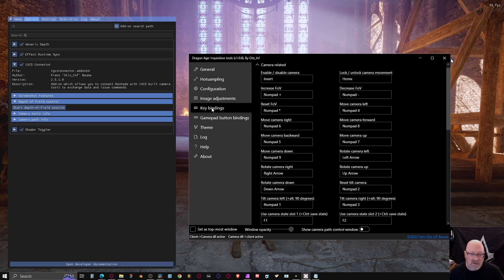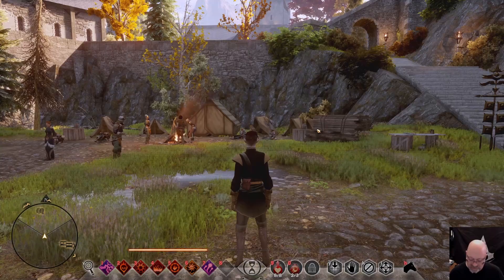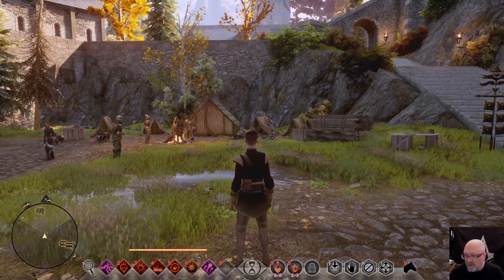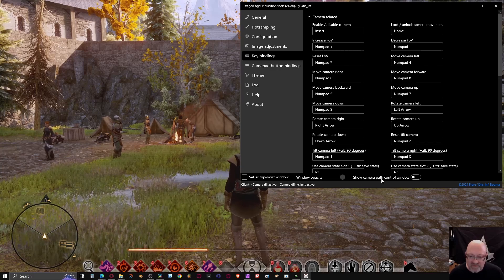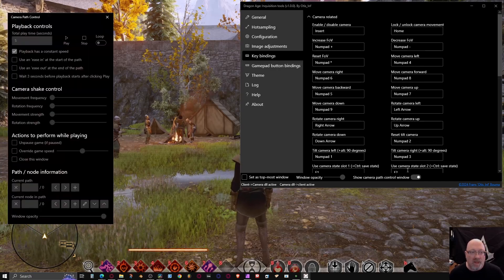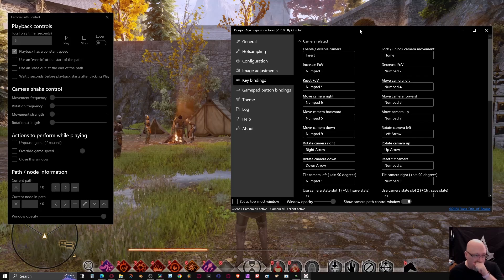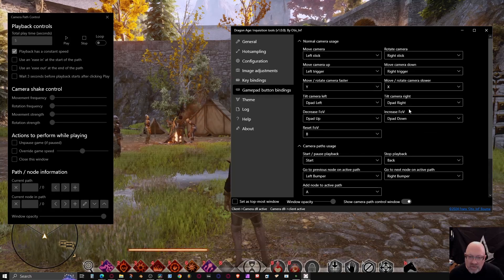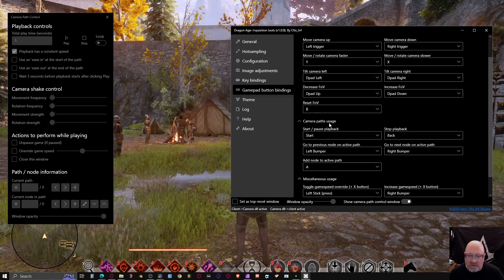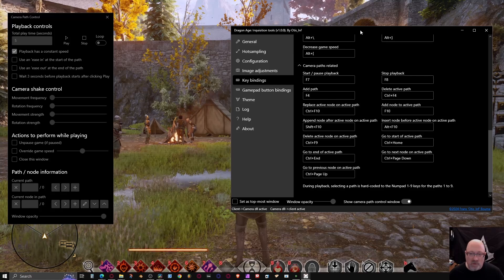There's one more thing from the original video: camera path control — creating fly-throughs of your game. Click Show Camera Path Control Window. The controls for the camera path are at the bottom of your Key Bindings. In the game, the camera path settings start with Camera Path Usage at the bottom.